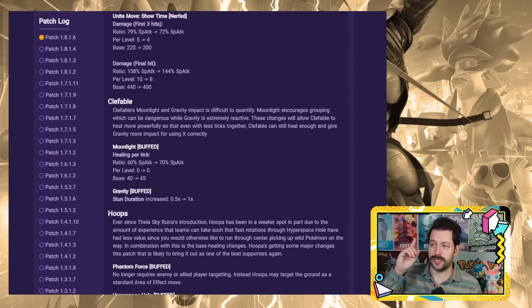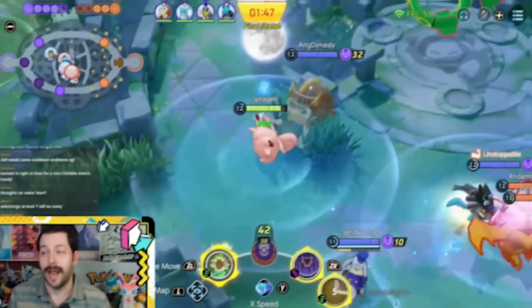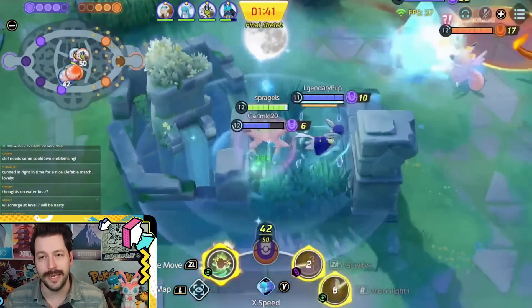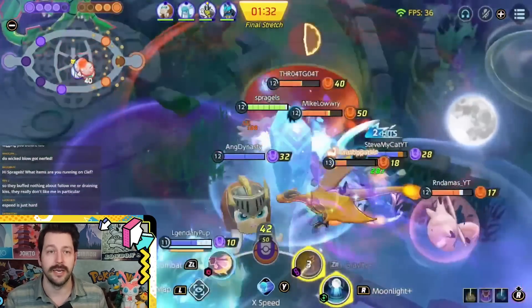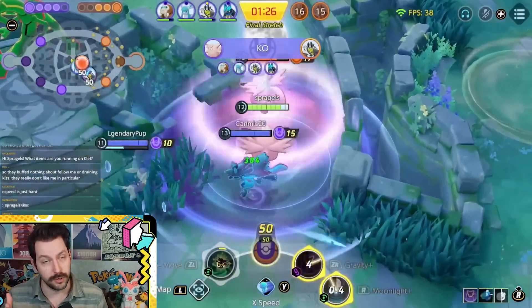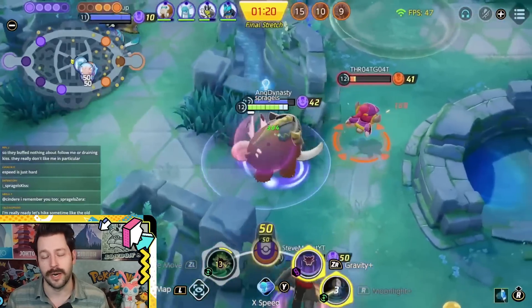Another massive winner for this patch is Clefable. Its Moonlight got a nice buff to its healing — a legit healing buff. It makes stacking on Clefable even better; I've seen games where you're healing 200,000 HP on this Pokemon. Gravity also got a really nice buff — it wasn't used as often as Follow Me, but now it sets up an area where enemies who dash in are stunned for an entire second. With Pokemon like Scyther, Zoroark, and especially Water Urshifu becoming more popular, this is a massive counter. Clefable is a huge winner of this patch.